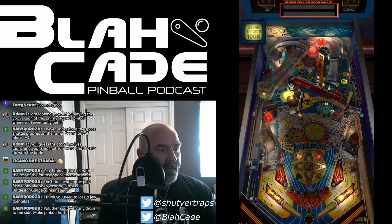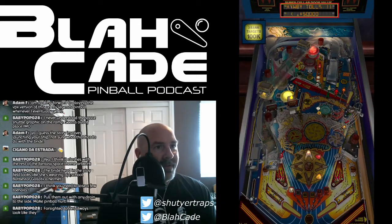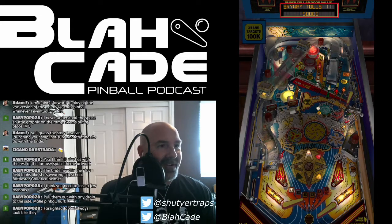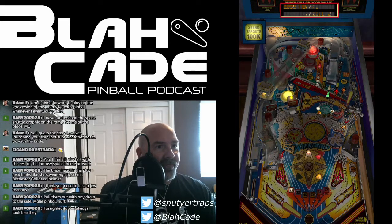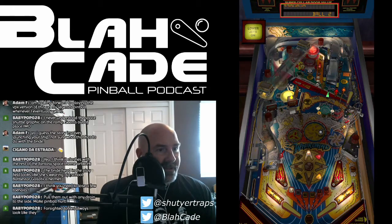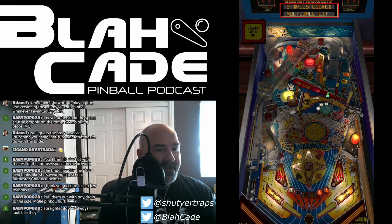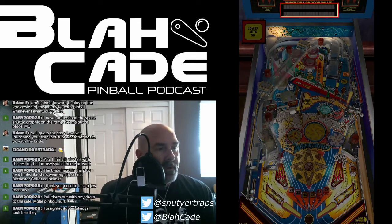What do you guys think — did Steve Ritchie steal the mid-flipper loop there from Lawler for Getaway, or did Lawler steal it from him? Because High Speed came out before this, but Getaway came out afterwards. Look at those vacuum ramps — oh yeah. That wasn't strong enough to make it all the way around.